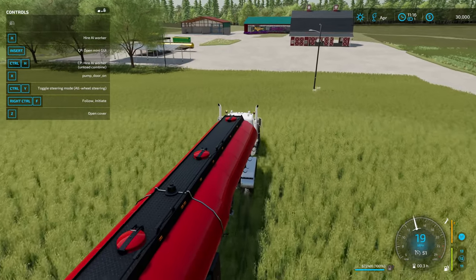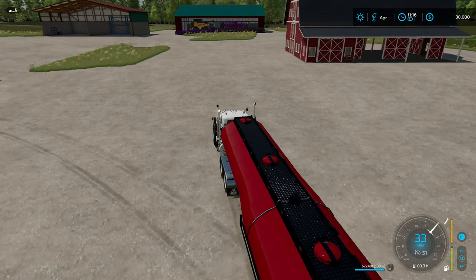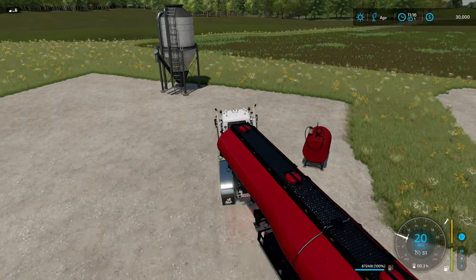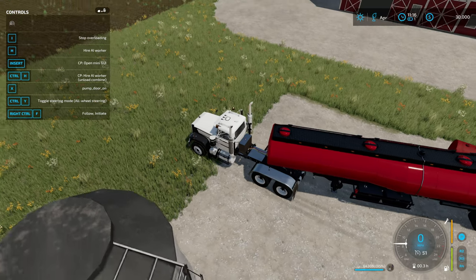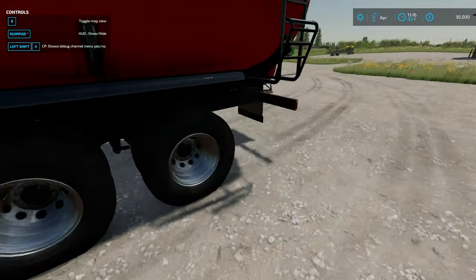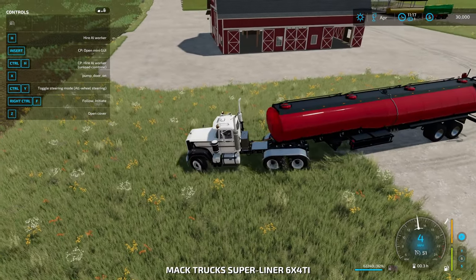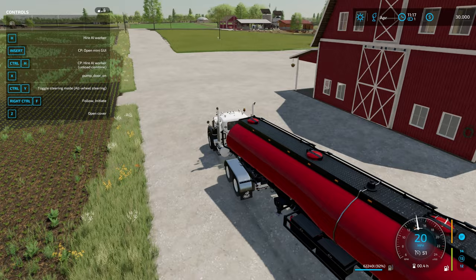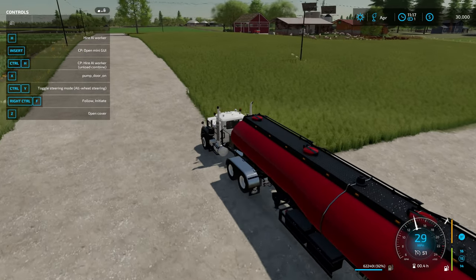I've still got to mow this grass field here - got a lot of work still to do in the month of April. But we're going to be focusing on our own bigger grass field today. Starting overload - it holds 4,000 liters, which it does. Now when I come over to this tanker - it holds 5,000. We're going to top off this tanker again at the fuel refinery, go on down and bring a whole bunch of cash. Then we can buy ourselves a silage wrapper and start wrapping the bales on our own grass field.